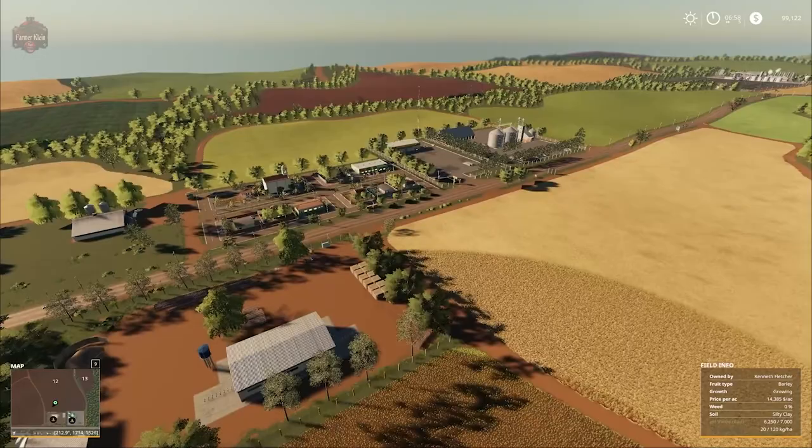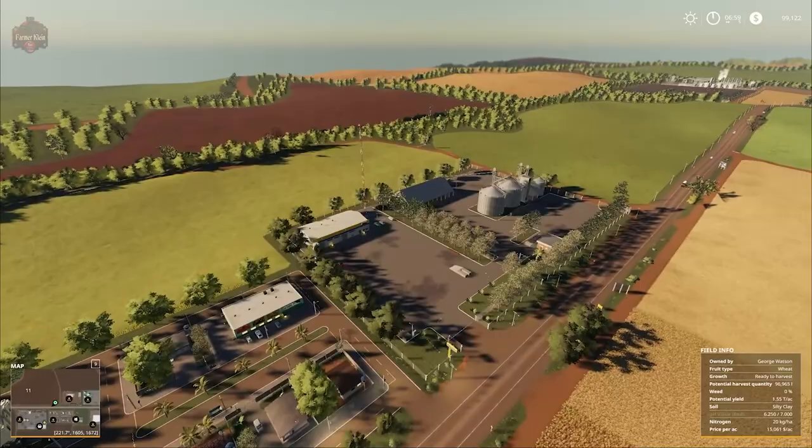With that we are back to the main town. We're going to drop down, jump in the Mahindra, drive around to the sell points, and then get to the main farm.